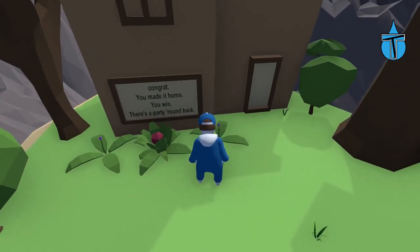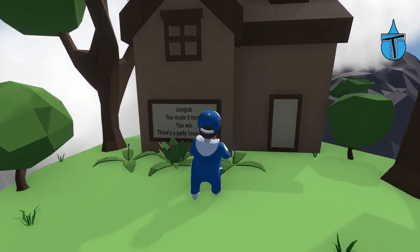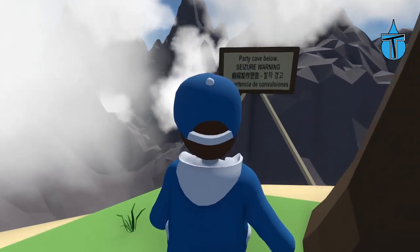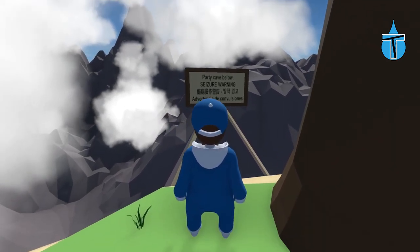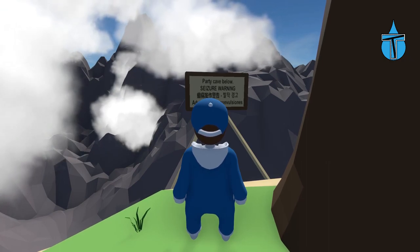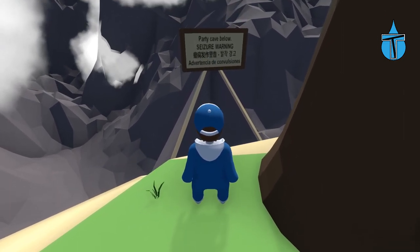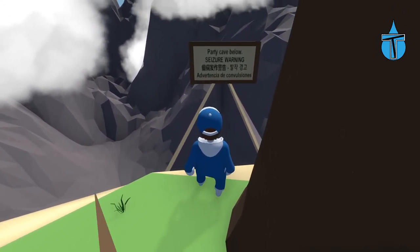Another checkpoint! 'Congrats, you made it home, you win!' There's a party round the back — awesome, we all like a party! Let's go around the back. 'Party cave below — seizure warning.' So I'm guessing like in my last video there's going to be loads of flashing lights. If you are prone to seizures look away now — but don't forget to like, subscribe, hit the notification bell. I hope you enjoyed this one — but if you aren't prone to seizures, let's drop down and see what happens!